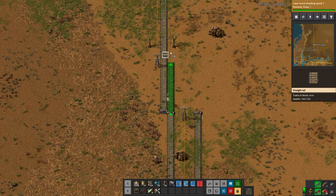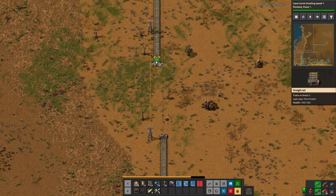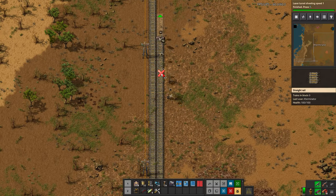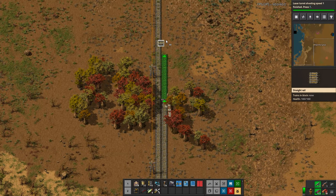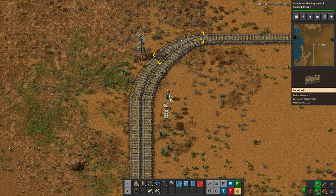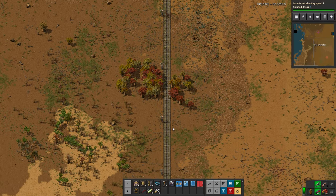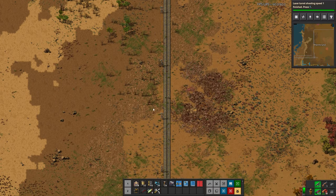The issue we're running into, based on the color coding here, is that this entire section from here throughout this entire junction is all considered one rail block, because we don't have any other signals placed yet to separate the blocks. This whole thing is counted as a rail block, which is causing issues. Typically when a signal flashes, this is an indication that signals are missing somewhere, because it's reading a whole section as a rail block that shouldn't be.